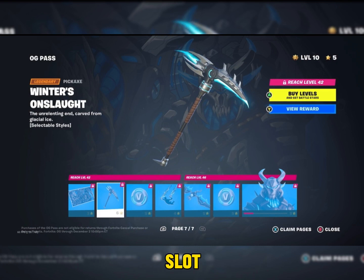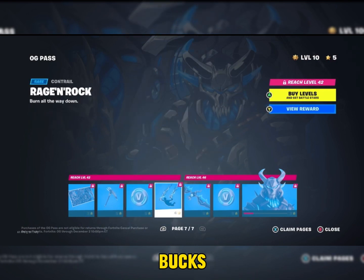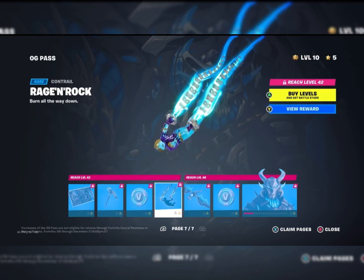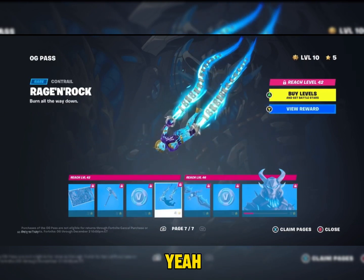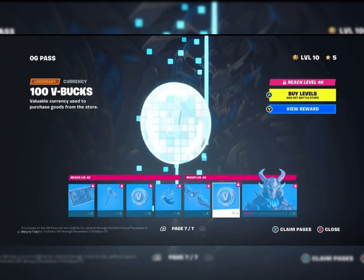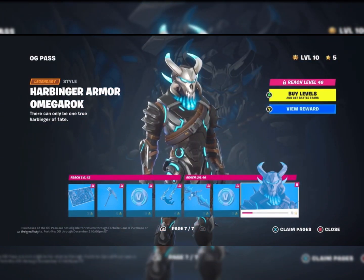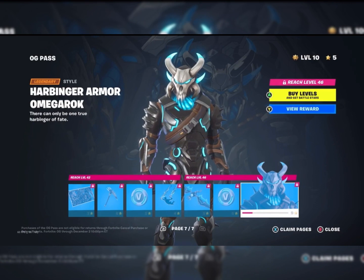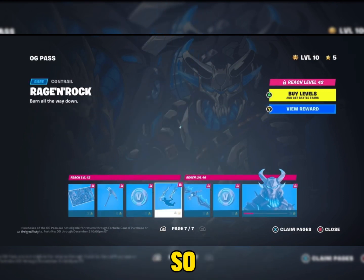Next we have — I'm not gonna butcher it — Winter's Onslaught. That's right, a hundred V-Bucks, Ragnarok — yeah, this is Ragnarok — Frostburn, a hundred V-Bucks, and the tier 100 — this season's tier 50 skin — Hagenburgen Armor Omega Rock.